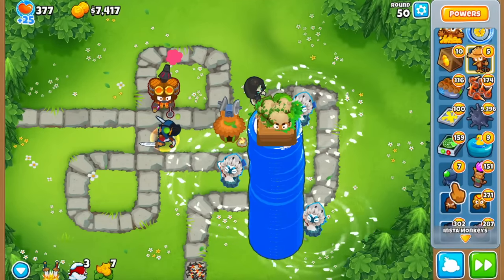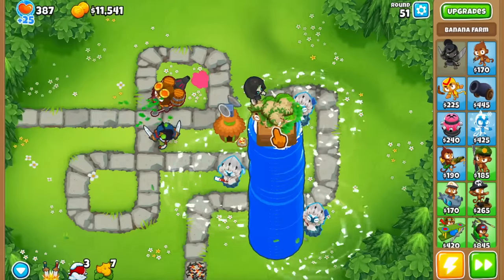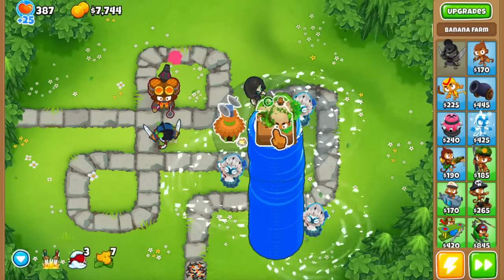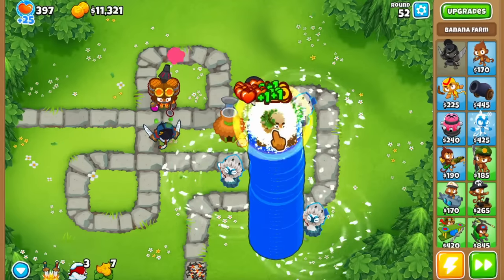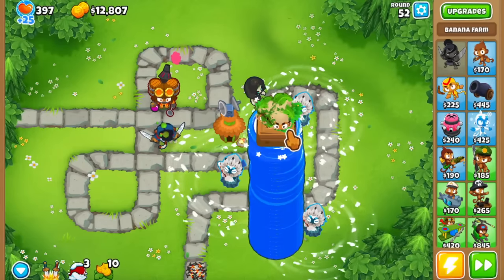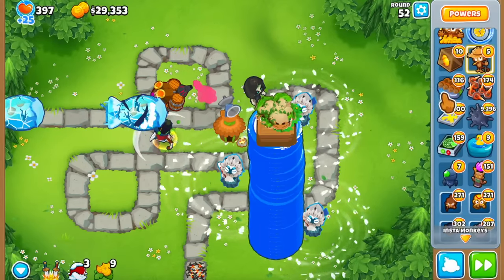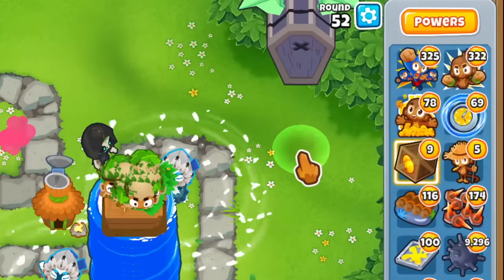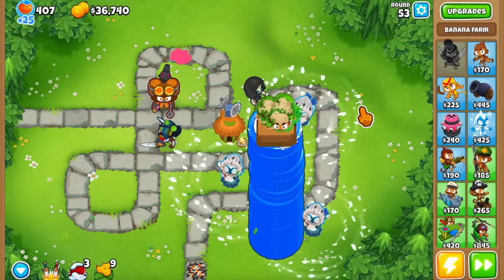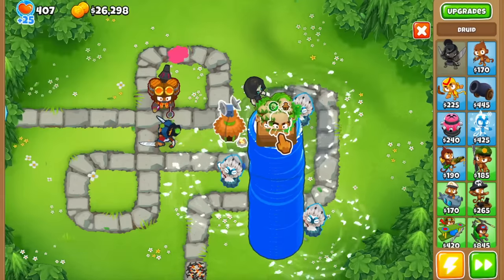I used 25 portable lakes and one of these costs I think 40 monkey money. So if one portable lake costs 40 monkey money and you need 25 of them, you're going to need 900 monkey money as an investment - and 900 monkey money is just not worth it. I mean, it's worth for the fun, but it's not worth doing in an actual game because if you need some extra cash you can just do a cash drop, which is significantly cheaper - like 200 monkey money - and that's going to jump start your economy.